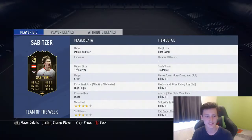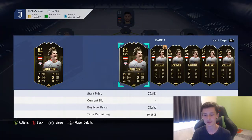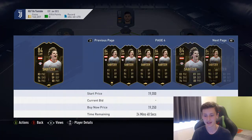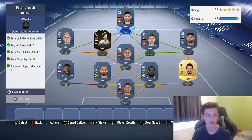Our in-form is this guy. He goes for about 18k in the market, 84 rated from the Bundesliga. Not too bad. I think pretty much any 84 rated in-form works - about 17k there, probably a bit cheaper. And finally, finish it off with Kevin Volland up top.